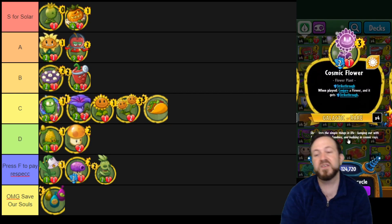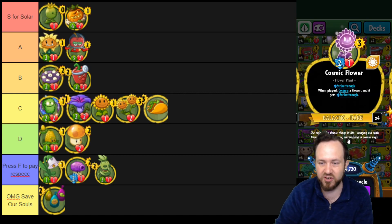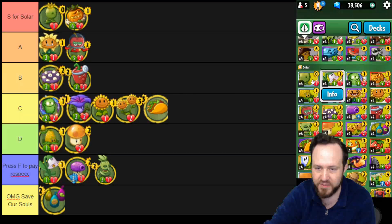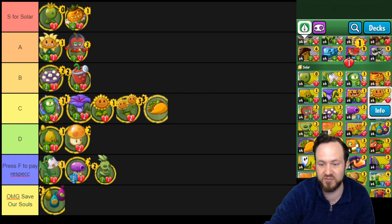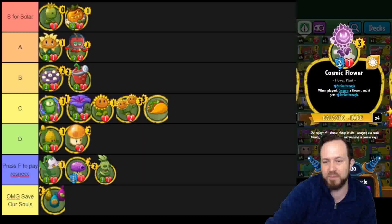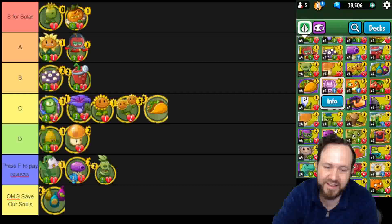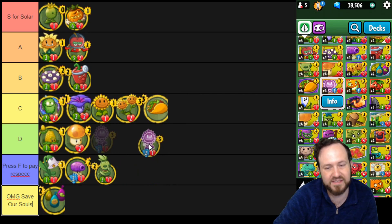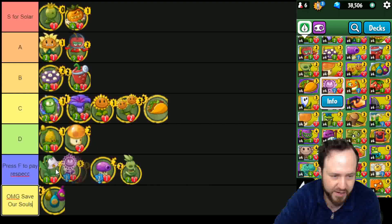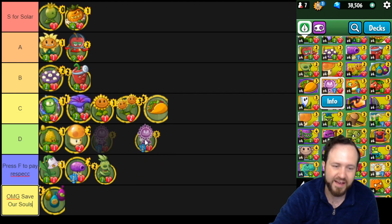Cosmic Sunflower — not worth it. It's a three cost two-one, so you lose a lot of tempo when you play this, and you conjure a flower. Strikethrough is not very good for flowers because you have a lot of zero attack flowers — Little Buddy, Sunflower, Twin Sunflower — where strikethrough doesn't even help. This is really not worth running in any deck. You can run it in some budget aggro solar deck if the hero doesn't have a better three drop, but two damage just isn't worth it. I'll put it in low D.